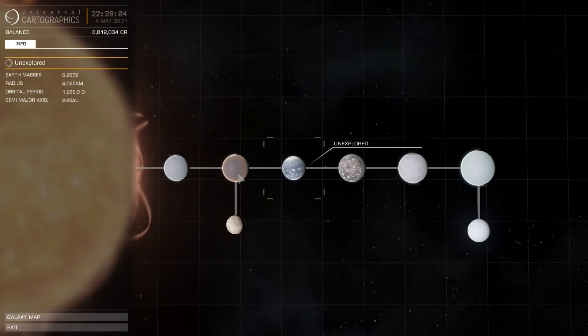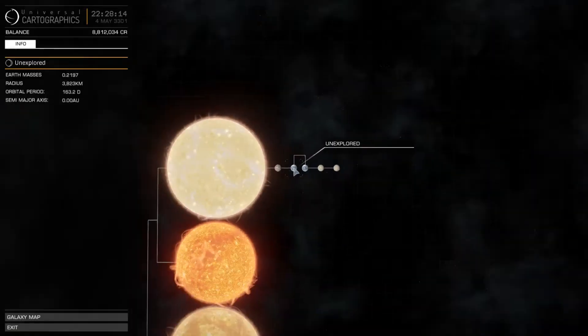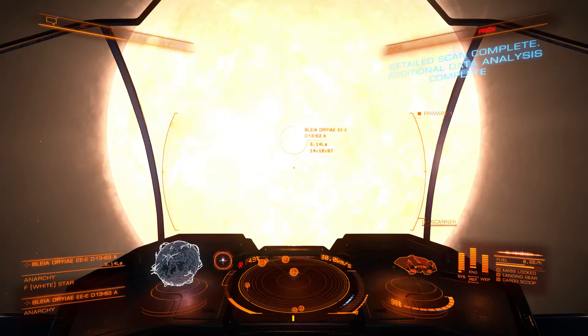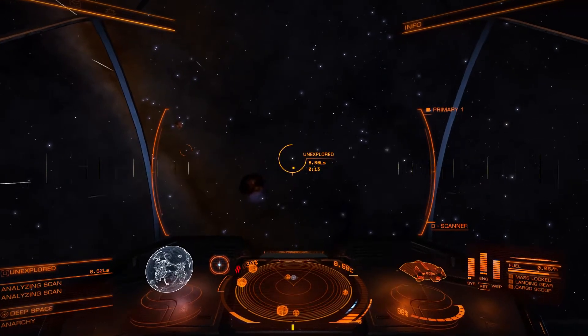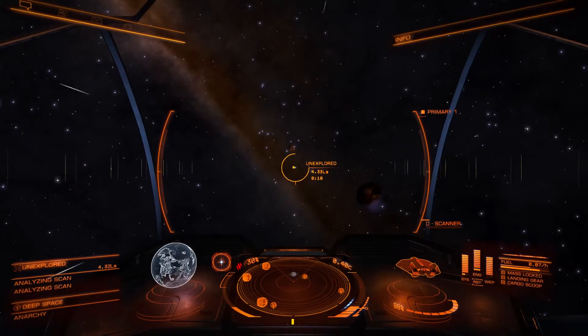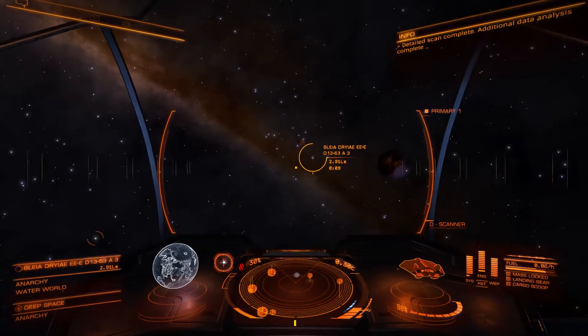At least four water worlds — look at how far out that is. These are getting scanned anyway for sure. Can you see land under that, or is it just water? Four million day orbital period. I'm going to start my scan here. So that one's a water world — I'm guessing this one will be too. Yep. So once again, two water worlds orbiting each other.